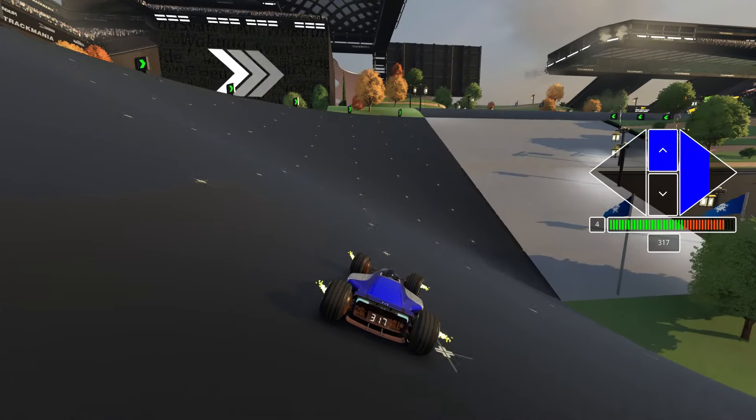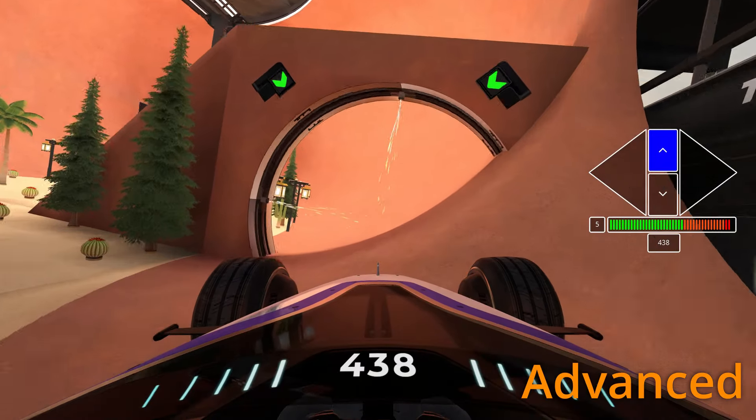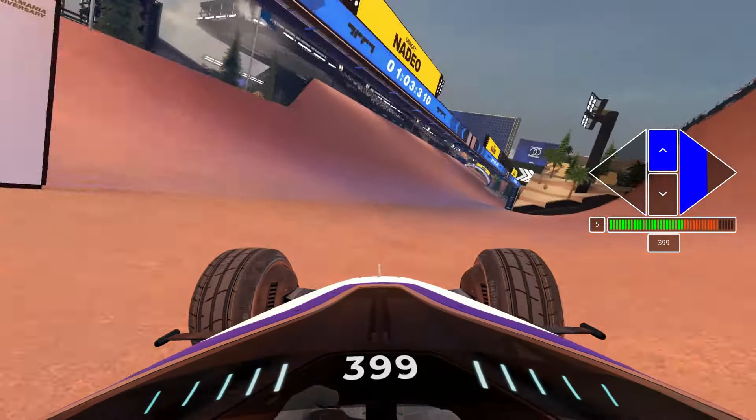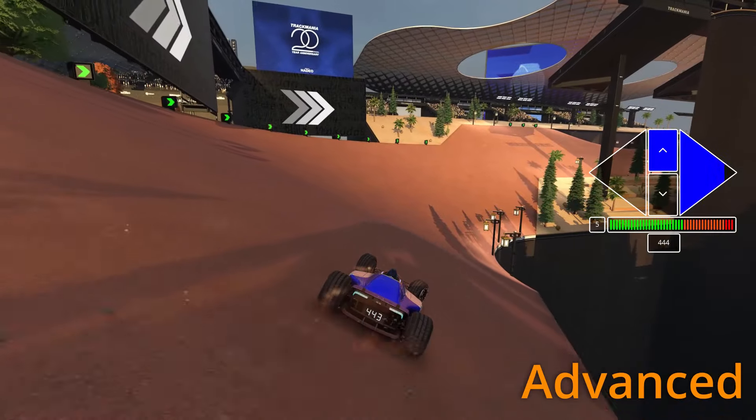Steer around the inside. Jump down to the middle and steer with an inside line. Steer on the inside and transition from the middle to the finish.